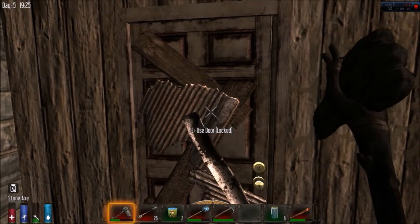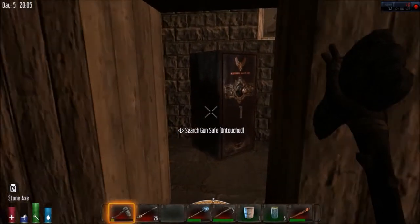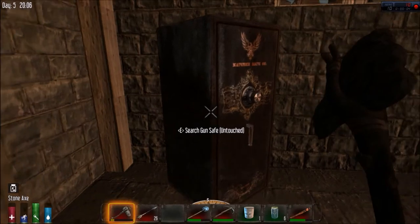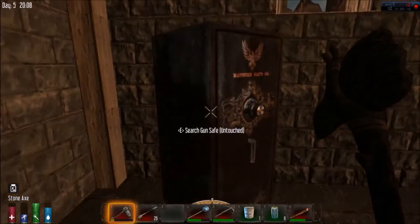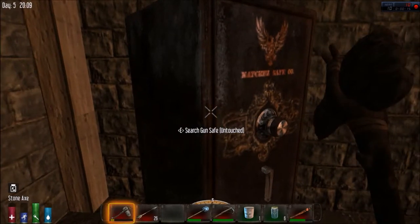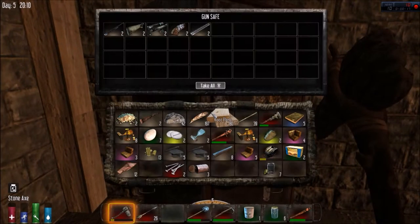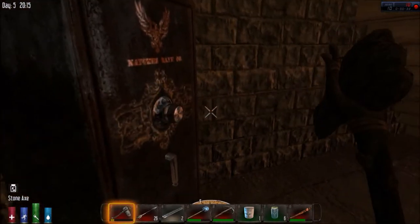I'm going to stop this here and come back. I'm back and I finally got through that door and found what was so protected in here - apparently there's a gun safe! Let's pray to the Seven Days to Die gods and see if we can get something good. We've got a shotgun barrel, pump shotgun stock, hunting rifle, shotgun short stock, and shotgun short barrel. I will take all of that, definitely.